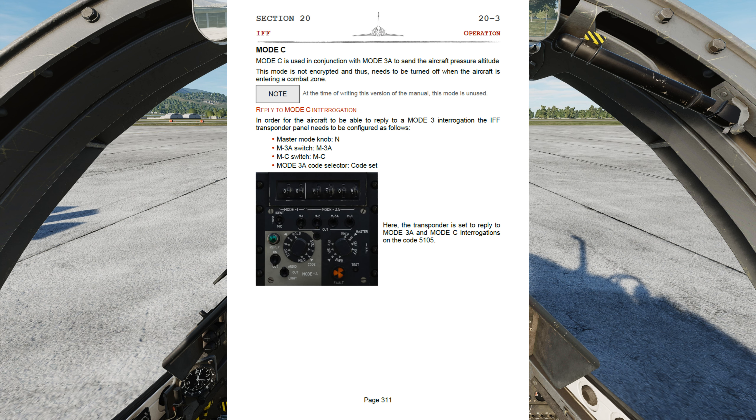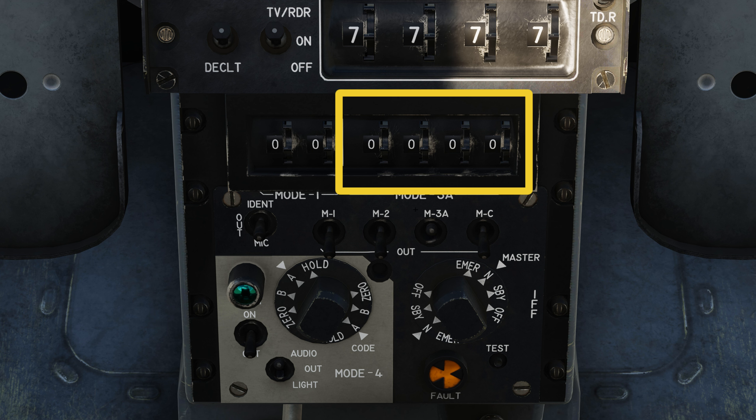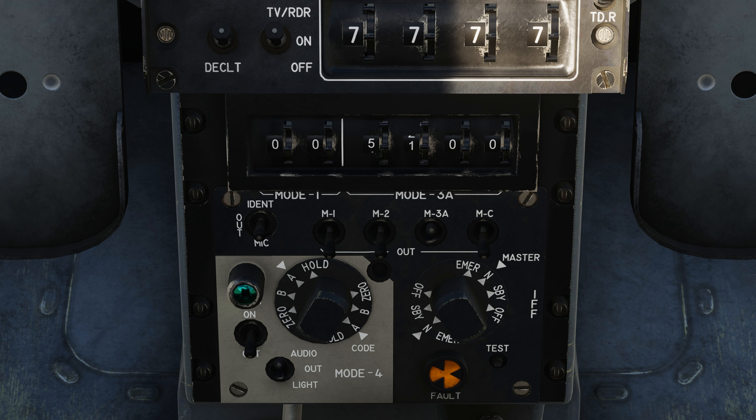I will set up one example, which would be Mode 3 Alpha, used with a ground controller such as LATC. I'm going to use the example from the manual to set up Mode 3A. First thing I'm going to do is hide the joystick, go to the master mode knob and flip it to the N position for normal operation. Now to enter Mode 3A, I'm going to flip the switch up and enter the pre-given or assigned code from the ground controller — so this is going to be 5105. Just a reminder: the transponder panel is what replies to IFF. So now we're flying around in a non-combat zone whenever the ground controller/ATC wants to interrogate us.